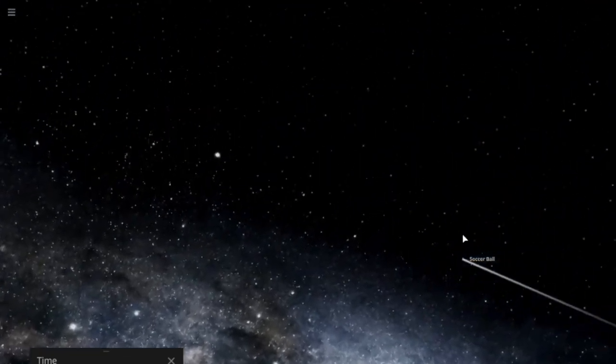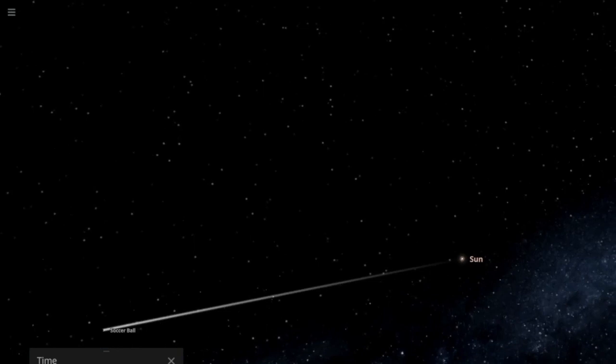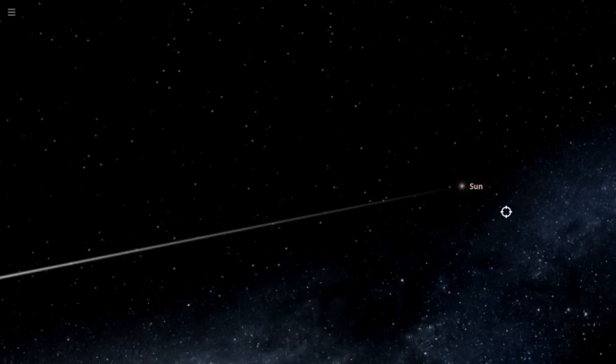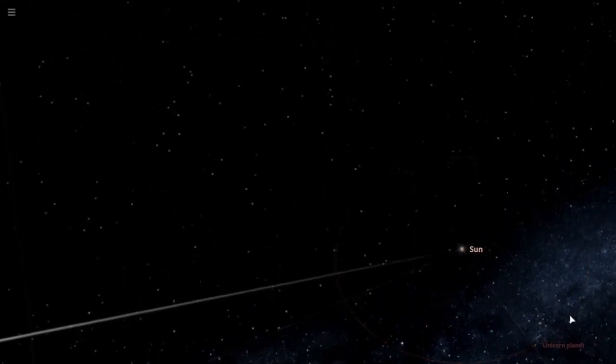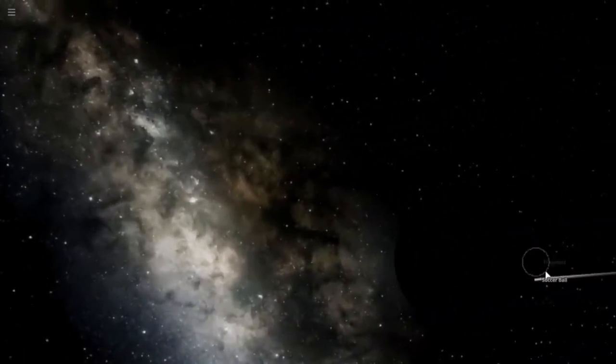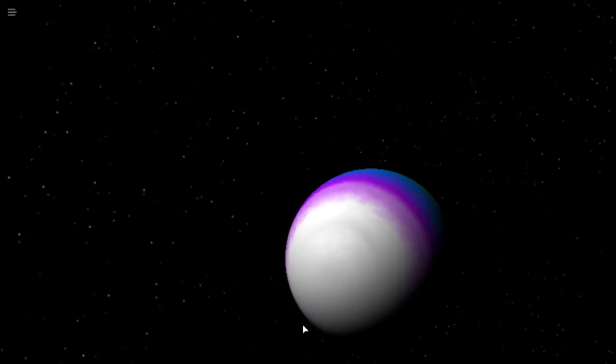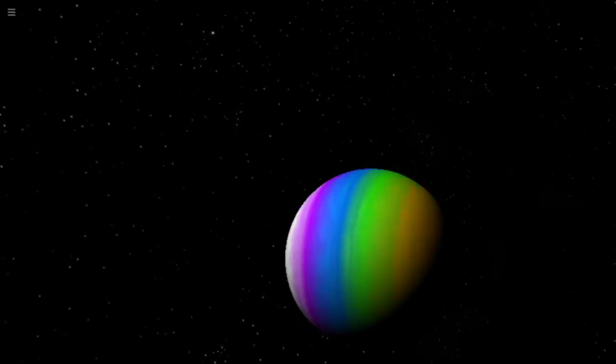Let's focus on the unicorn planet I made — it's just orbiting right there. We placed our unicorn planet but can't see it. Let's turn off realistic lighting — studio mode. That is a very interesting orbit; if I slow it down, it's going upside down. This is what happens every minute on this planet.